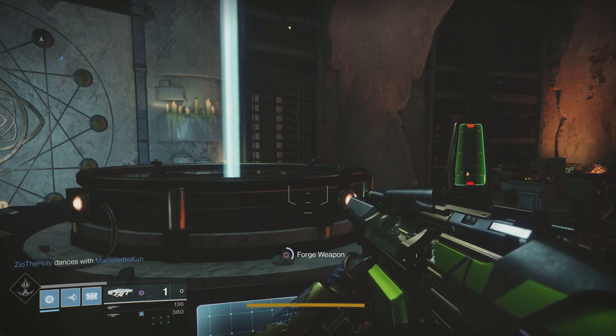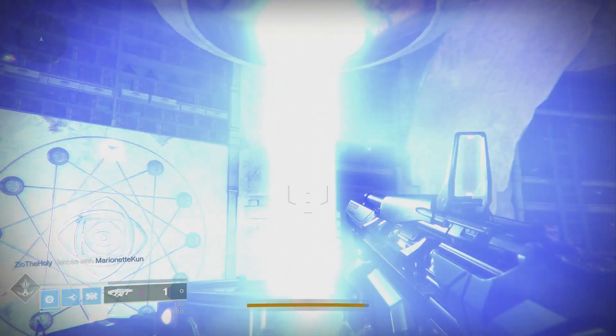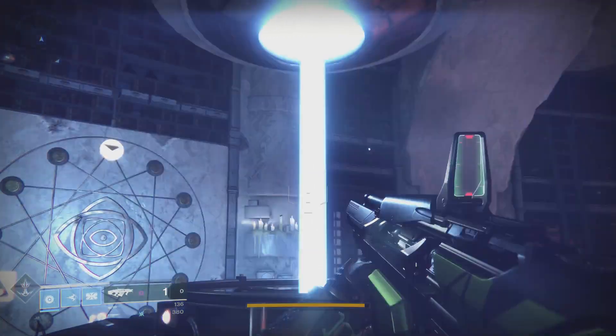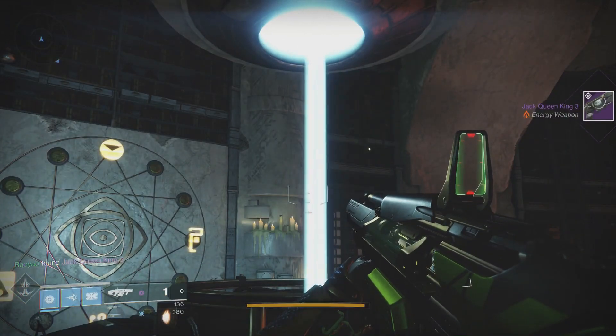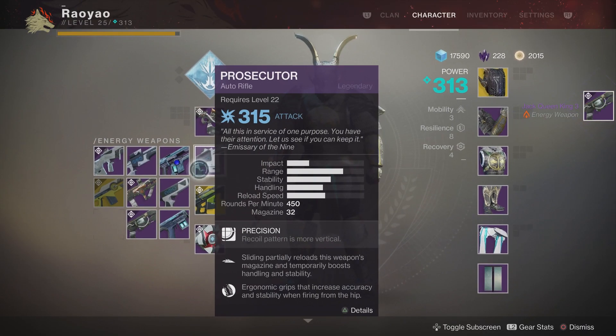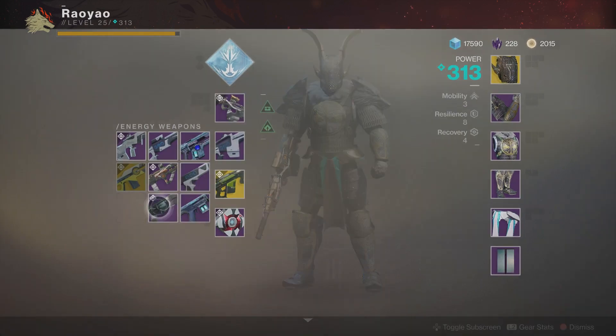Really all that's left to do is come over to this cool little infinity forge and it's going to do this kind of cool plasma print thing — basically like a 3D printer but with this crazy plasma effect. Anyway, after it finishes doing its thing, it's going to pop up with the Jack Queen King 3, which is a really weird name for a hand cannon or any gun at all, but that's what they've called it.